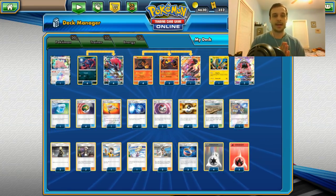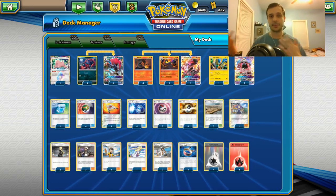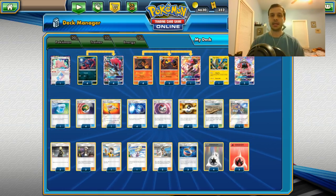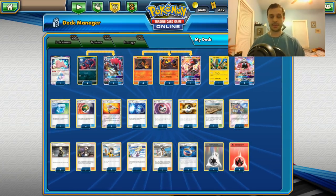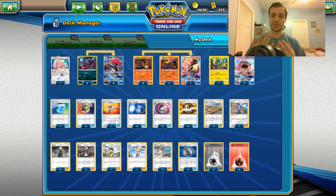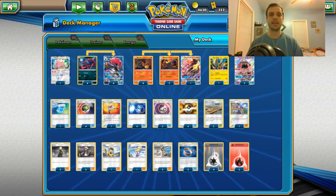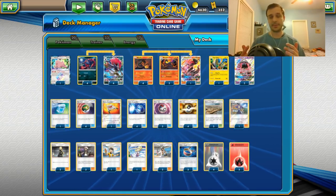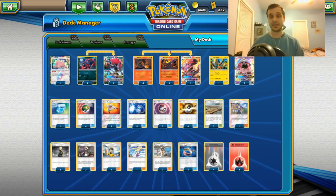I just took it to a cup and did okay. Ditto is in there just for being able to evolve into Zorix or Salazzle. 4-4 Zorix — consistent and powerful. 4 Salazzle, Salandit, 3 Salazzle, and Salazzle GX. The baby Salazzle is really the crux of the deck — it poisons and burns, which effectively adds 30 damage to Zorix's attack. So that's 120 with a Choice Band, 150 with Salazzle, 180 with Devour Field, 190 with Kukui — that's 210.